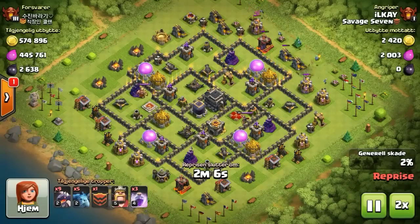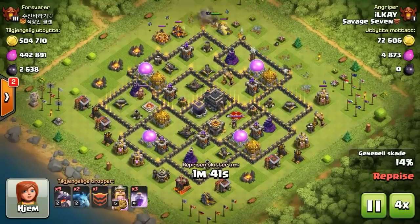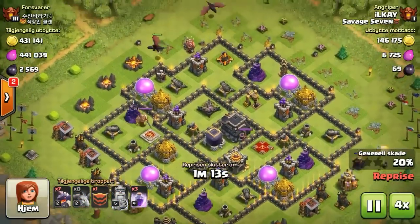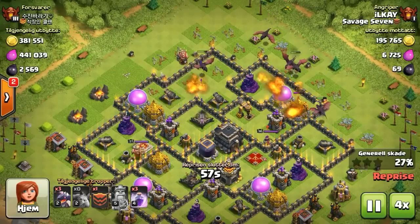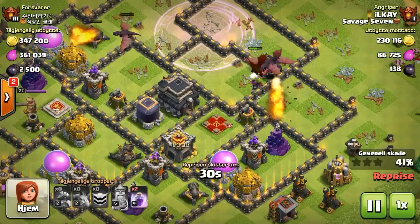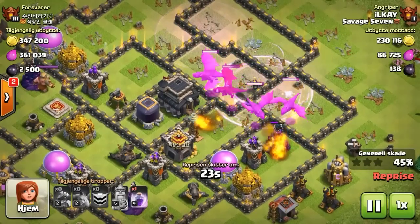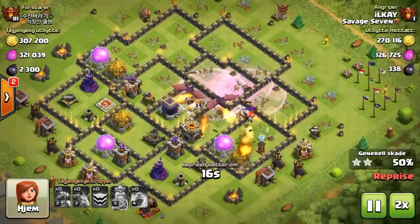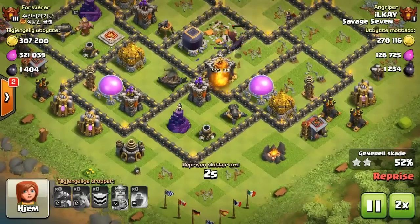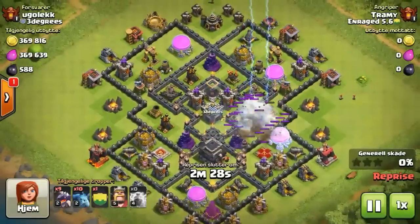Next up we got Okay finding a town hall 9, gonna rage it out. Uses that King to take out some of those distractions. This isn't a very tight airbase - those air defenses are nowhere to be found inside the base, so this should be a walk right into that town hall. Dragons go that way - there we go, rages them again, makes them double mad, just to make sure that they were mad. Gets the town hall and the 50% for the two stars.